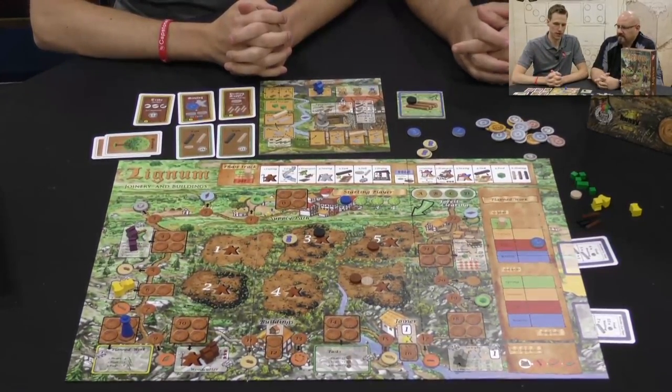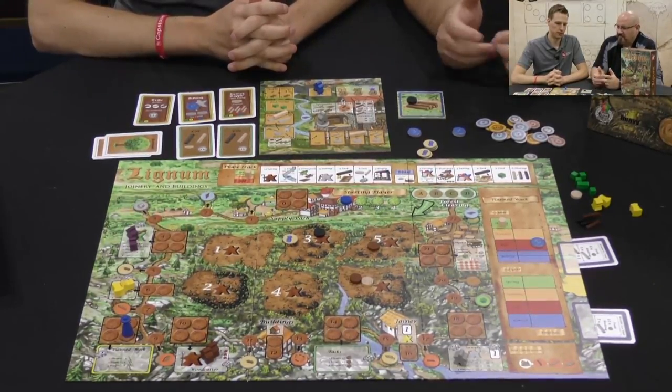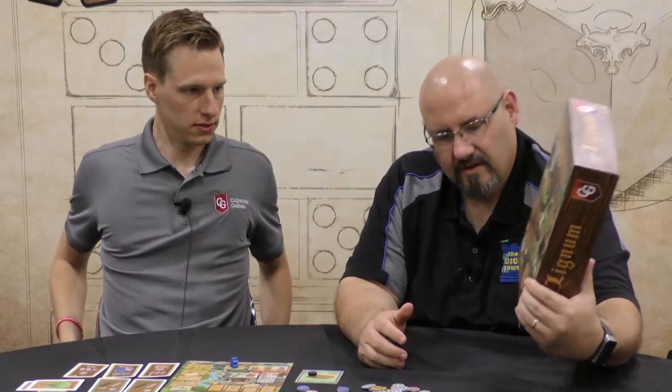About how long is this? Two hours altogether. It's pretty heavy and involved. It does have a Heavy Cardboard endorsement, and they pretty much know what they're talking about as far as heavy games are concerned. Pre-orders start next week, and we're going to ship it out to everybody in the United States for free. It's a $70 price tag. It will be available at retailers probably the end of July — so if you want it, there's only a two-week window for pre-orders starting next week. That is Lignum from Capstone Games.